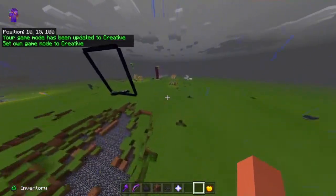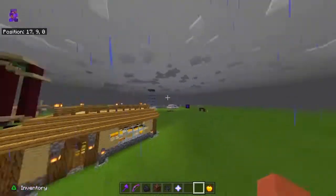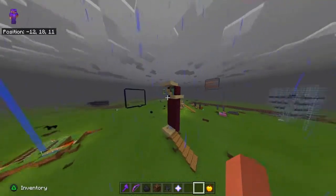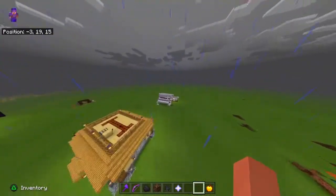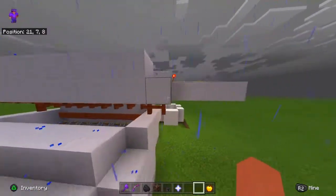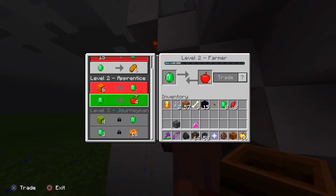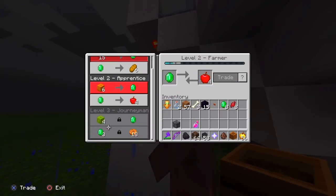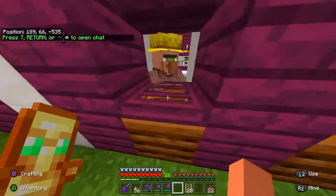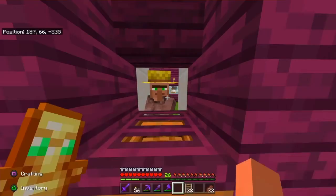Alright, we are in the testing world — the redstone testing world. As you can see, there are different farms that I built: a flying machine, and a villager trading farm from my other survival world. Okay, yeah — it unlocks at level three. Now that we've actually confirmed it, it's level three, not level two. Do not trust Google.